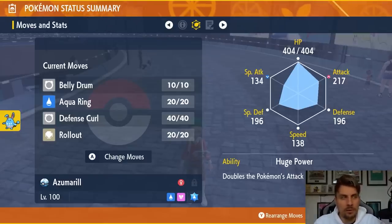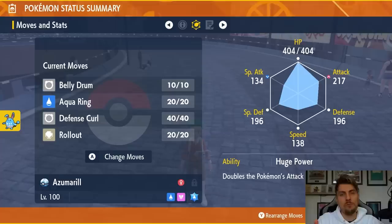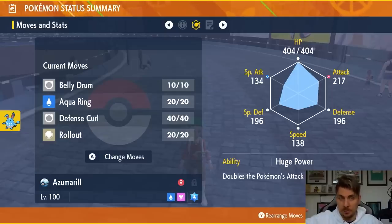The beauty of Rollout is that it's a Rock type attack, so it's going to be super effective against the Bug Tera type Samurott, and every time you use it consecutively it doubles its base power. There is a caveat though — if you use Defense Curl before your initial Rollout, it doubles the initial base power of Rollout and then subsequently doubles from there.